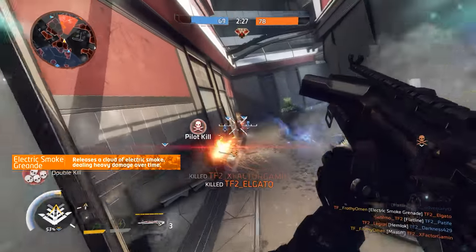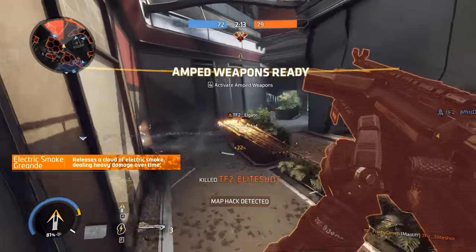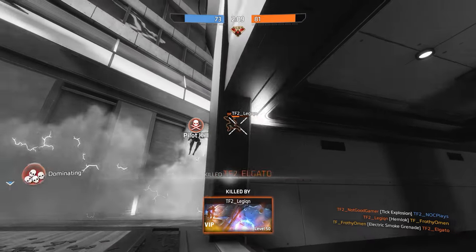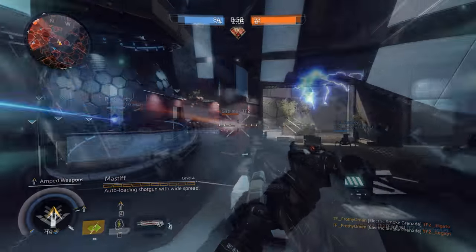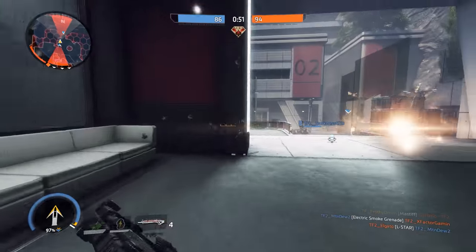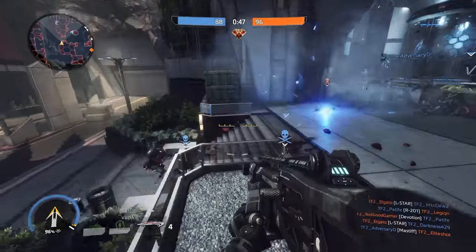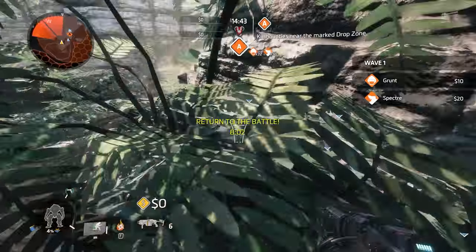The electric smoke grenade is very different than any other grenade currently available in Titanfall 2. This one can actually be used both offensively and defensively. Throw it into a group of enemies to force them to scatter or die, throw it at a pilot hiding behind the amped wall tactical ability to push her off of it, or plant it in a choke point to prevent enemies from seeing you move through it. No matter what situation you find yourself in, the electric smoke grenade can always be used practically and effectively.